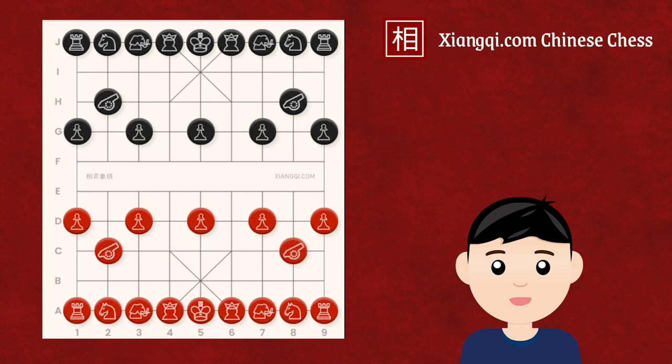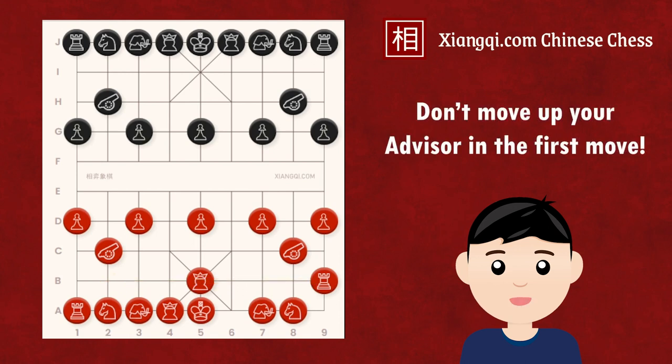Some beginners like to move up an advisor in the first move. This could strengthen the defense while preserving the option to place a central cannon or central elephant. However, if the player decides to develop the chariot from the third rank, the central advisor would block the ranked chariot from getting to the other side. So this is not an advisable first move.